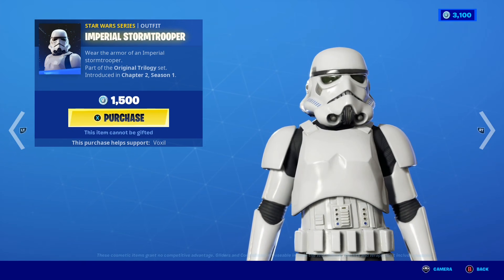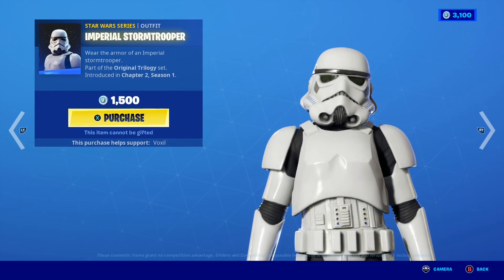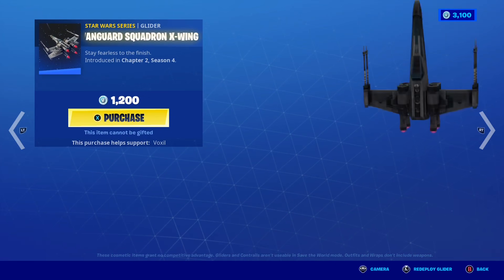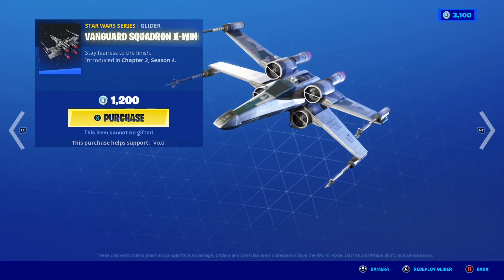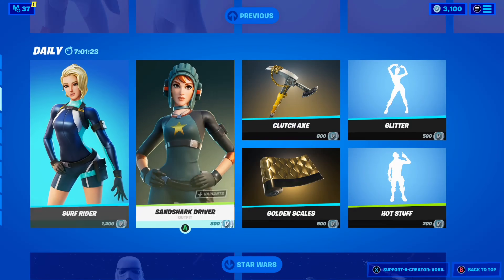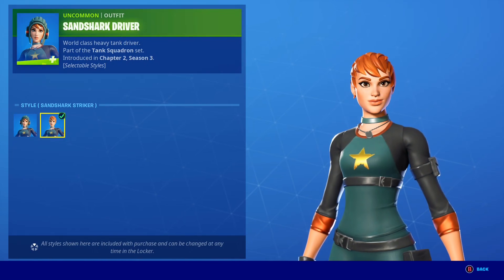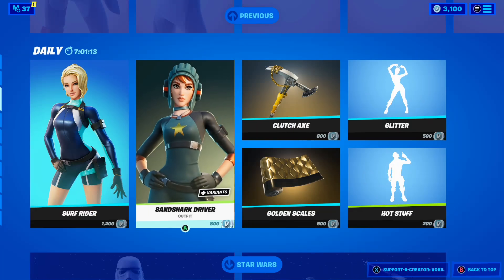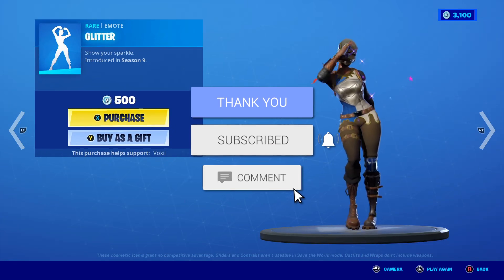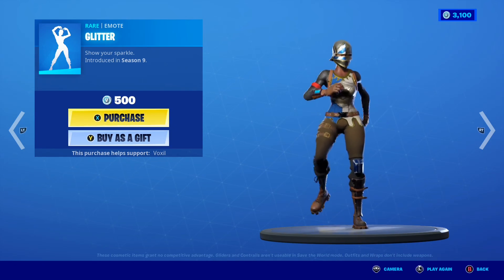The Imperial Stormtrooper Star Wars skin is finally back in the shop — such a sick skin, though unfortunately I can't gift it. Along with that we have the Vanguard Squadron X-Wing glider, which I also can't gift. Moving on, the Surf Rider skin is back with the Shortwave back bling, along with the Sand Shark Driver skin, which has the awesome Sand Shark Striker extra style. We also have the Clutch Axe pickaxe, the Golden Scales gunwrap, and the Glitter emote is finally back — such a crazy emote performed by the Royal Knight skin.